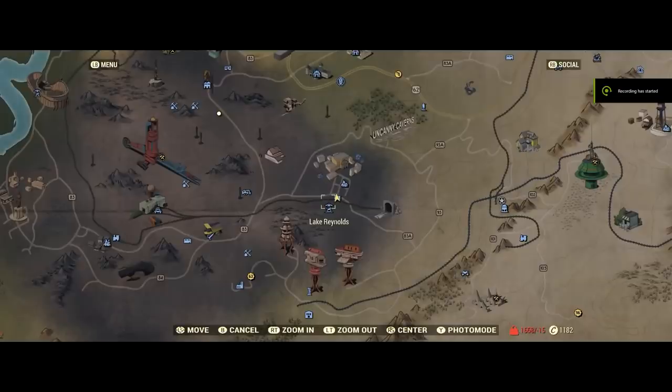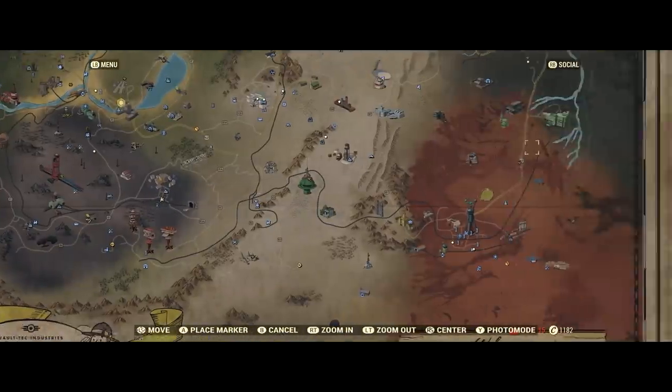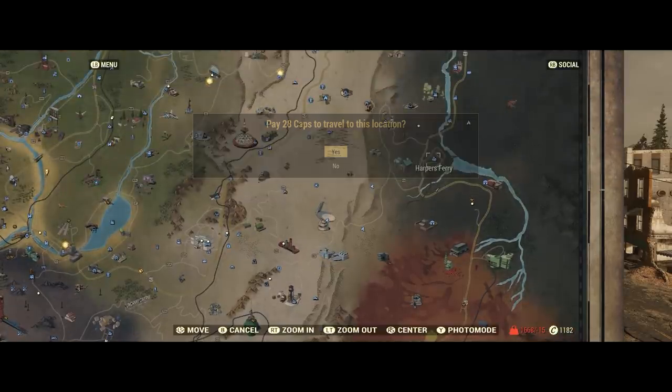There are a couple things that you can do to find plans. The first thing is make your rounds to four or five different vendors. I do this every single day when I log in, so I'll show you my run. The first place I go is Harper's Ferry.